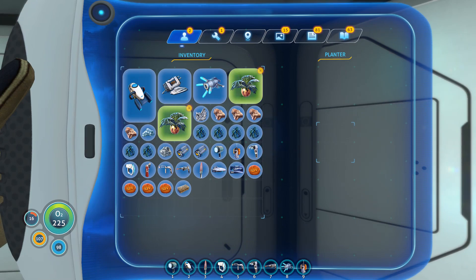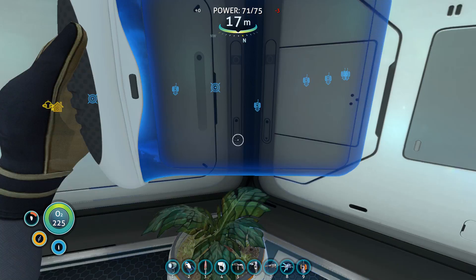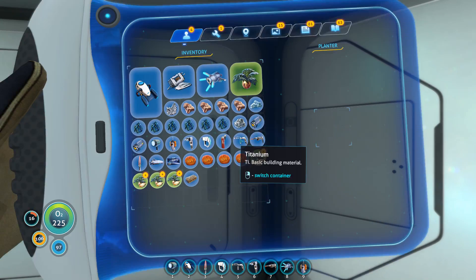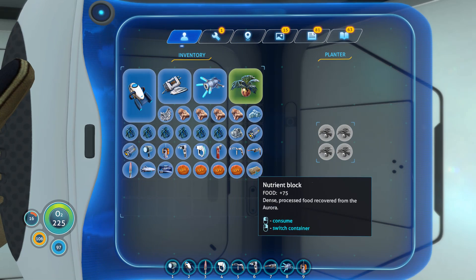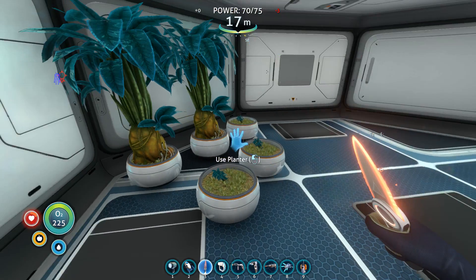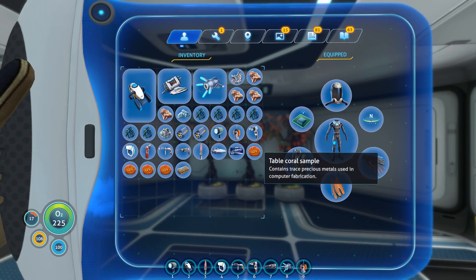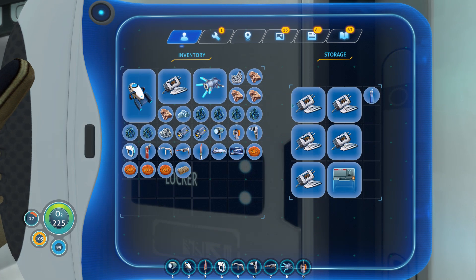So basically I have to plant it and then make some seeds with it. Okay, that's good. We are full - very nice. I feel much better now. That's more than enough food to get us to the base.